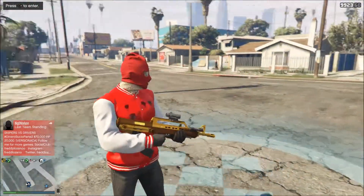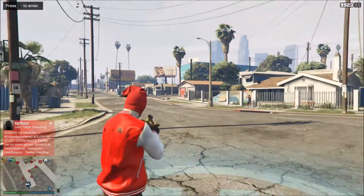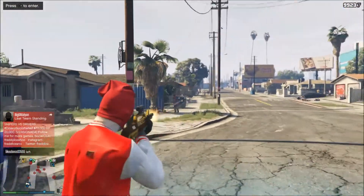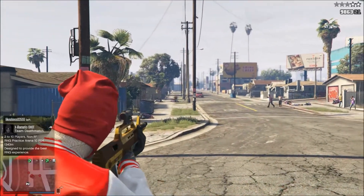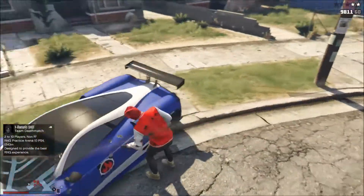And then you want to take out a gun and get the cops on you. So when you get the cops on you, the blue mission circle will be gone. As you can see, the blue mission circle is gone.